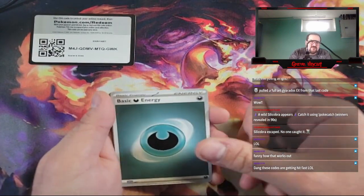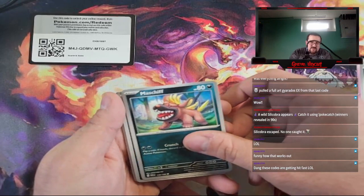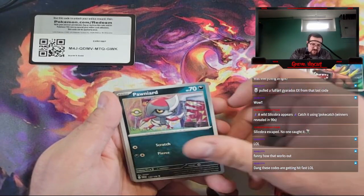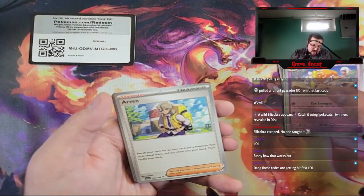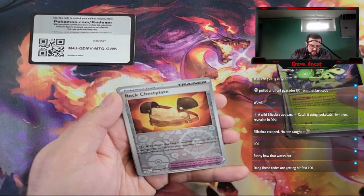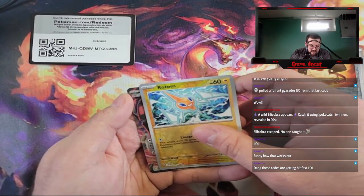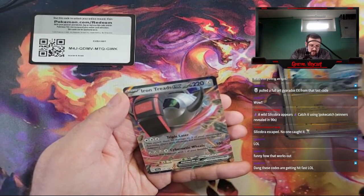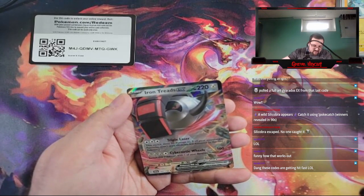Dark Energy, a Greavard, Mastiff, Pawniard, Wiglett, Espathra, Arven, Cacturne, Reverse Rock Chestplate, Reverse Rotom — and an Iron Treads EX. Good pull.